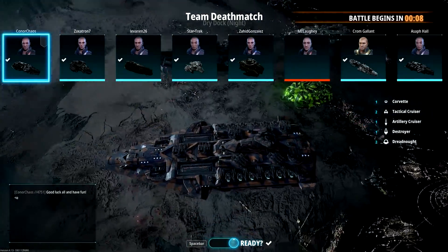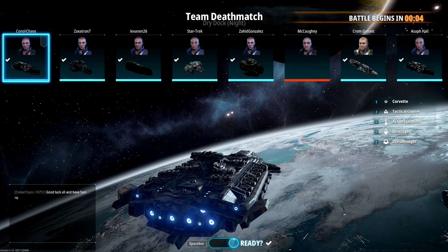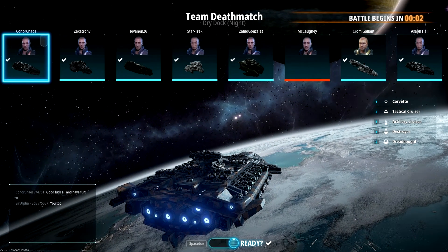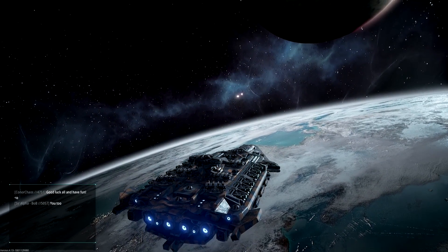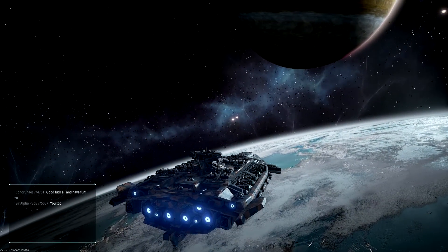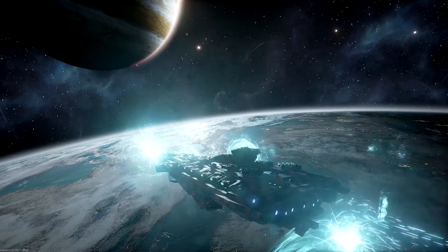Hello there, fellow captains. This is Conor and welcome back to Dreadnought. We're going for a close quarters build today, and there's none better to equip all that close quarters ordnance on than the king of Dreadnought — the literal king, the tier 5 Jupiter Arms Monarch.